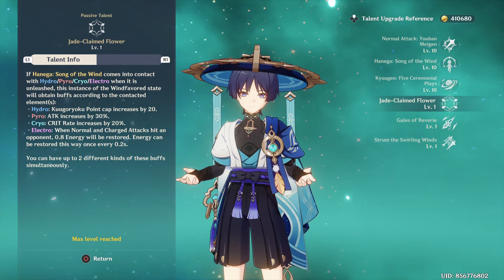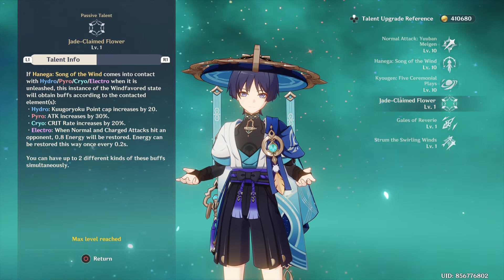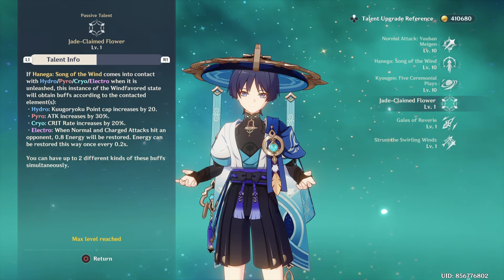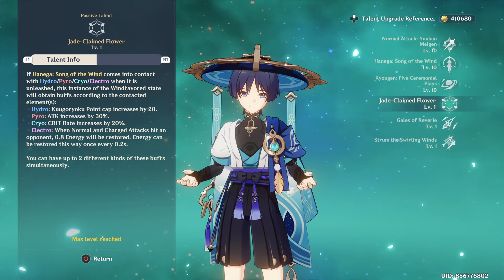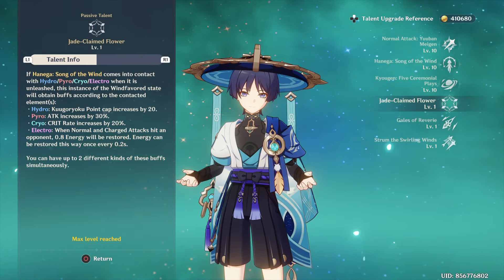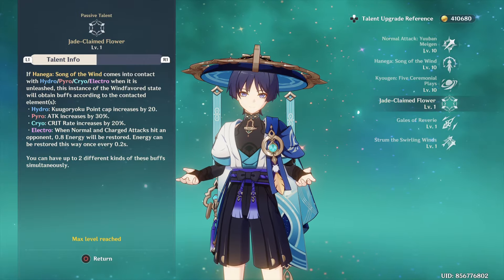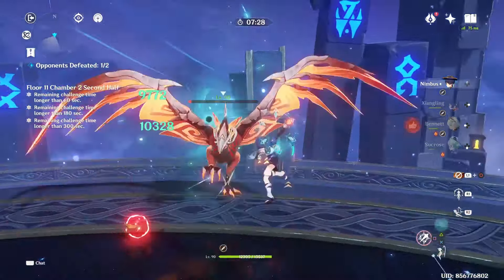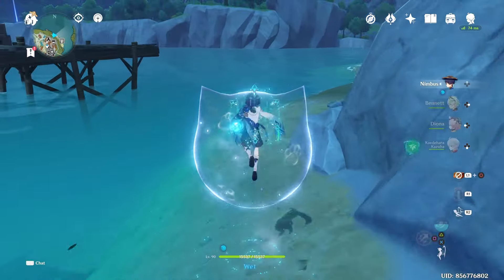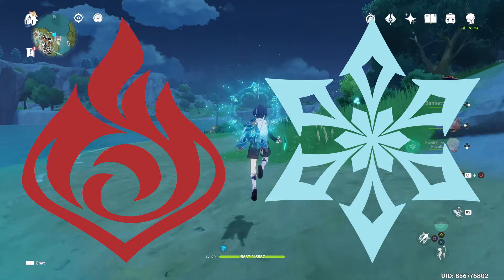Hydro increases the max cap of his Wind-favored state, making you fly longer and increasing the buff duration. Pyro increases your attack by 30%, Cryo increases your crit rate by 20%, and Electro restores your energy every time your normal and charge attacks hit. You can carry up to 2 buffs, shown on the wheel behind Wanderer with colors corresponding to each element. Personally, I like Pyro and Cryo the best since that's free additional attack and crit rate.